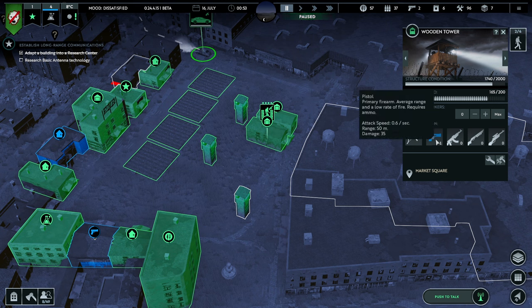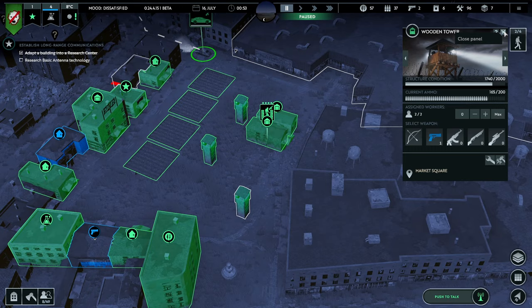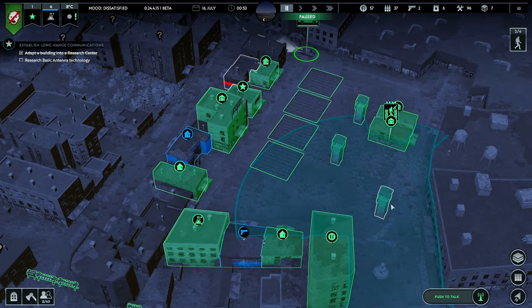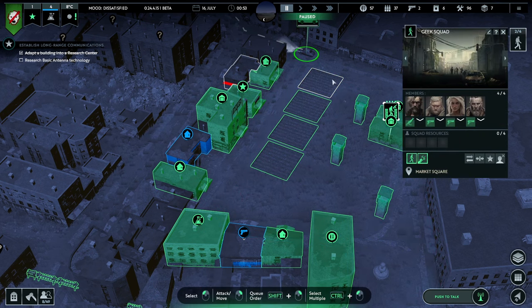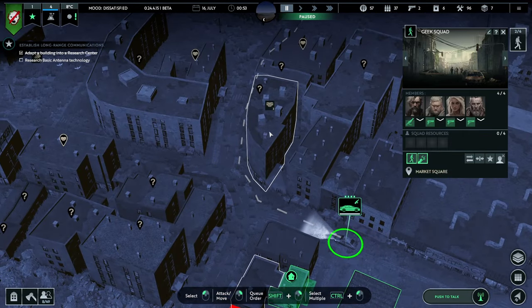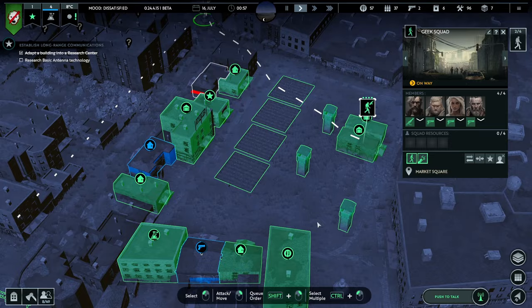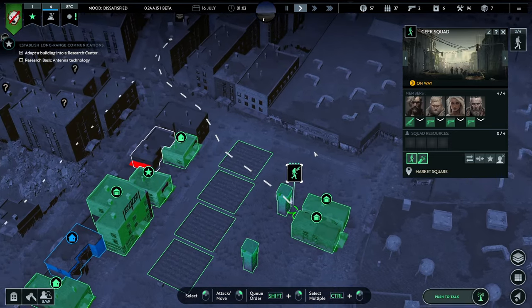We'll check what happens in the day, but we do have two spare pistols, so they should be able to go and pick one up. Figured it — yeah, it's that button there. Geek Squad, queue up scavenging — go to there, then when that's done go to there, then there, then there. Got that sorted. Wonderful. And our car is pootling along over here — maybe they could find even more guns, which would be amazing. Let's see if they can find anything more useful in there.